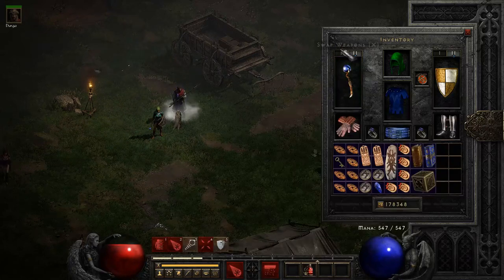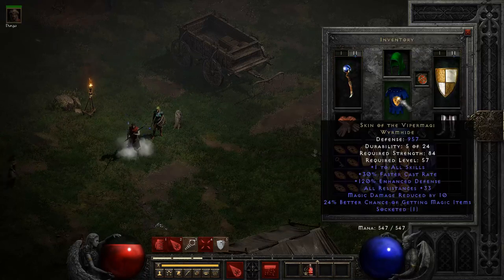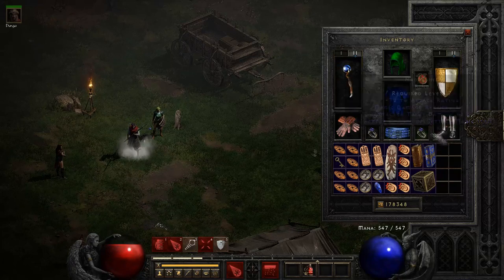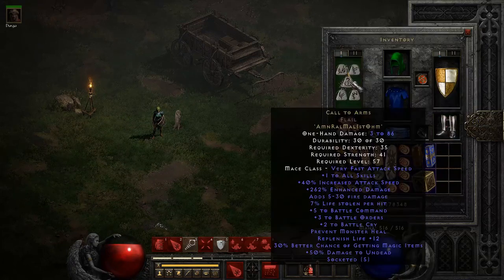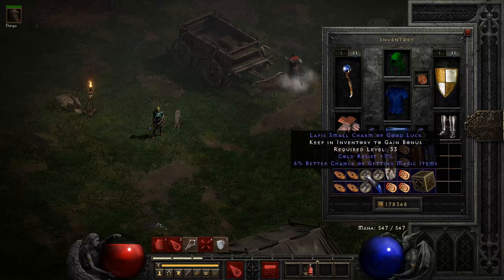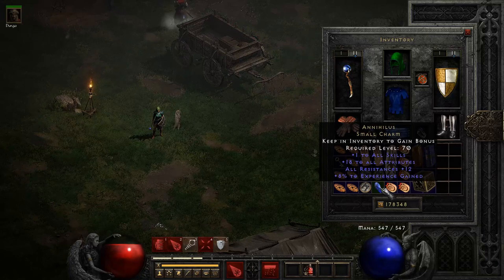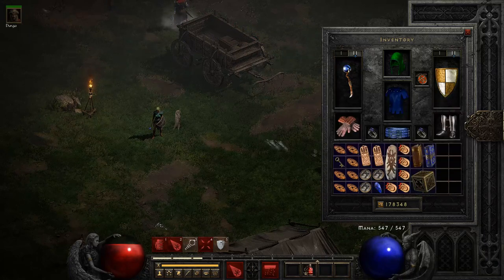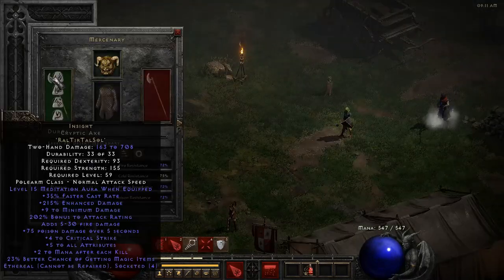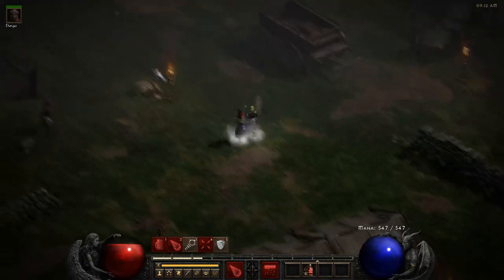I'm doing this with a Blizzard Sorceress. Let's take a quick look at my gear: I have the Oculus, Shako, Mara's Kaleidoscope, Spirit, Skin of the Viper Magi, Chance Guards, Trang's FCR ring, Nagelring, War Travs, and then a Call to Arms on the offhand, plus some resistance charms, magic find, and an Anni small charm.